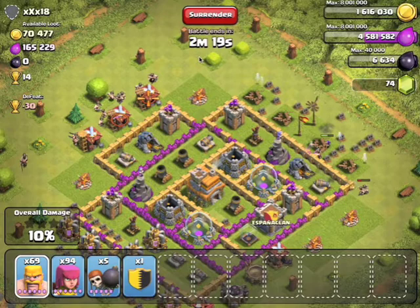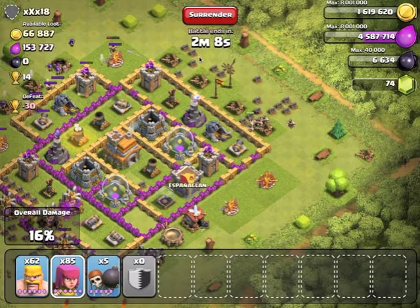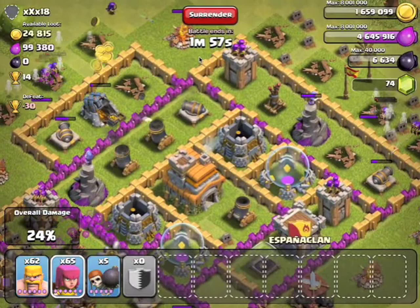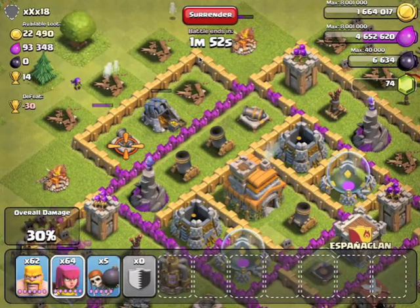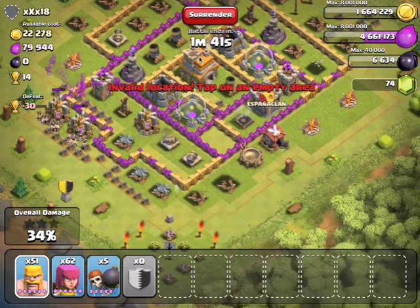Let's just pick off these two final gold mines and end this, and maybe we get the Elixir. I kinda wanna lose trophies, because I'm going down to 200 trophies to see how it is down there. Hopefully it's pretty good, because I hear you just constantly raid like 50,000 every raid. I'm just gonna end this here once we get those two Elixir collectors.